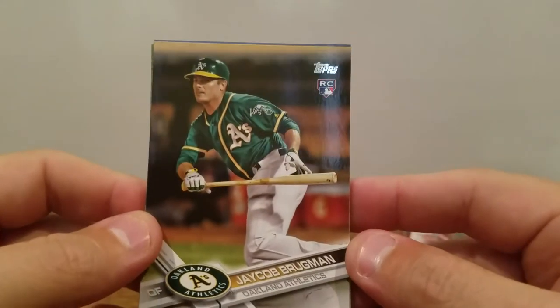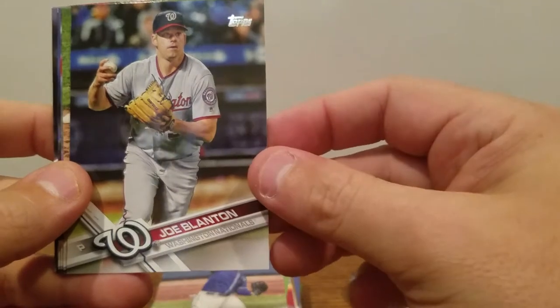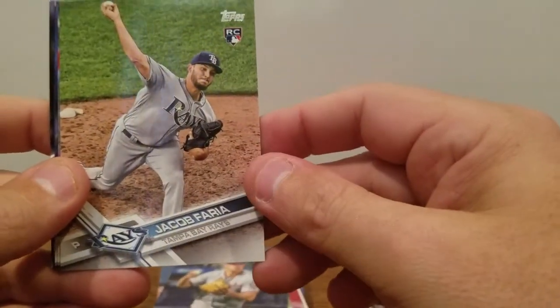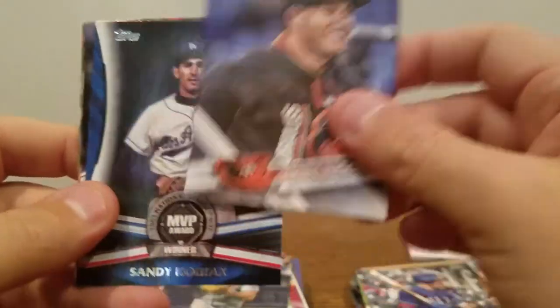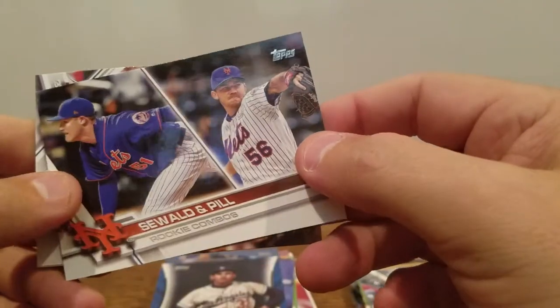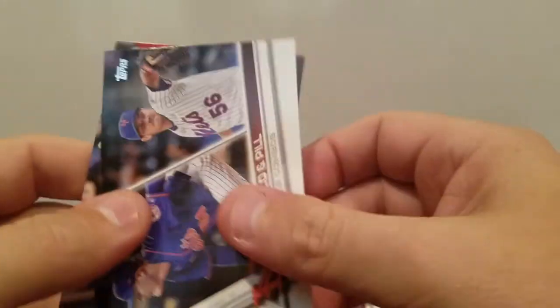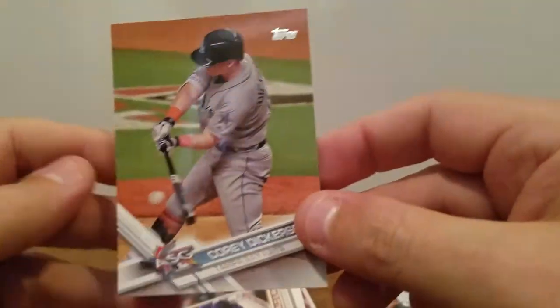Last pack. So again, guys, let me know if you've gotten anything yet on this product — what the hits are, if anybody's gotten any blasters specifically, if they got any hits out of the blaster boxes. Jacob Brugman rookie. Jorge Soler. Joe Blanton. Jacob Faria rookie. Drew Robinson rookie. Manny Machado. MVP Award winner Sandy Koufax. Seward and Pill rookie combo. Alex Bregman rookie debut. And a Corey Dickerson.